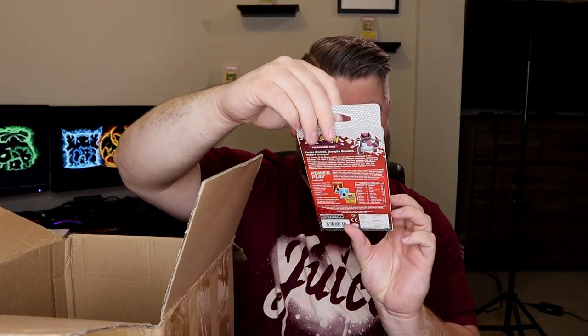Look at this — Power Play theme deck, Black and White. Holy smokes, I have never seen this before. That is awesome. I know he sent us a lot of PSA cards because we kept asking for them. We got a tin — this is an Eevee and Snorlax collector's tin. And then we got a Unified Minds booster box, another one. And then we got a Burning Shadows Sun and Moon, which we're trying to go after the Charizard.